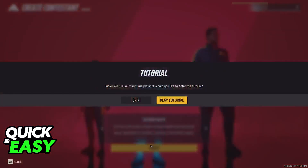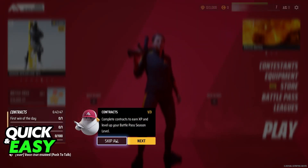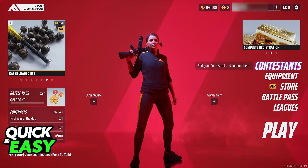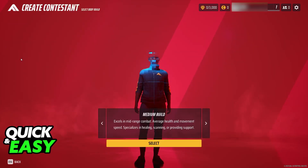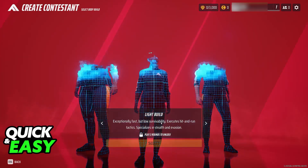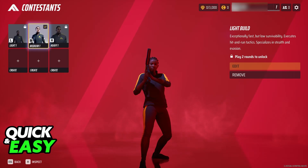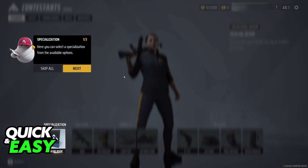So I'm just going to choose one as an example. Before going into a match you can either go into contestants and choose a specific one that you would like to use, or create new builds here. You will see that after you select one of them you will have to play some rounds to unlock the others, but if you see one that you already have unlocked, all you have to do is highlight it and then go into edit.